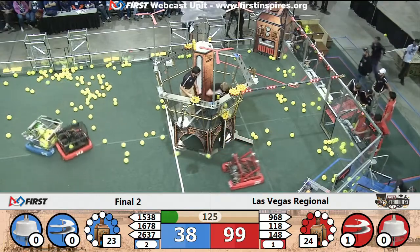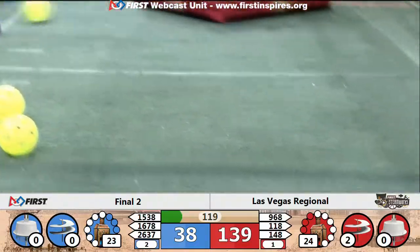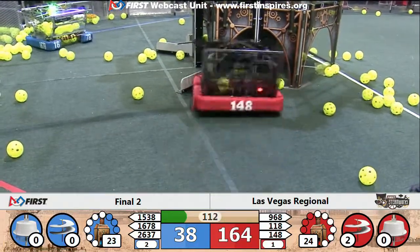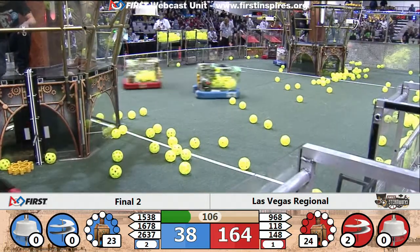Phantom Cats for the Blue Alliance trying to get a gear. 968 delivering a gear for the Red Alliance. Red now up to two rotors. Blue still has yet to get a rotor going, missing the gear for their first rotor.